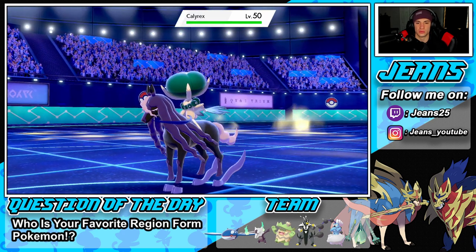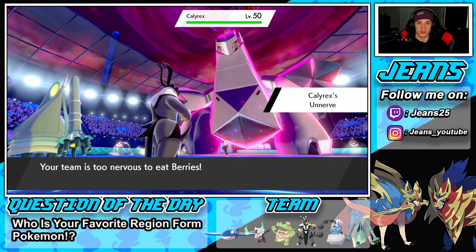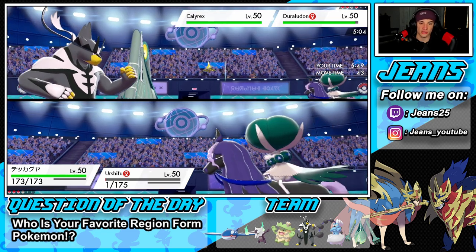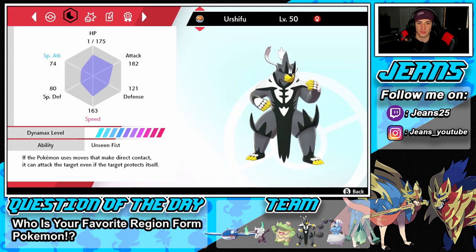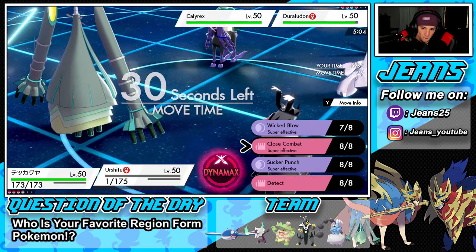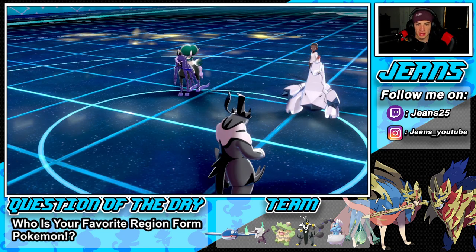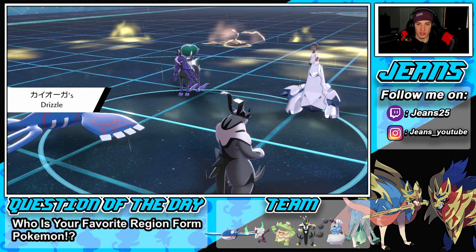He's going to bring in Calyrex. This one's tough. I think he's rocking Ally Switch. I'm going to swap in Kyogre. How fast are you, Urshifu? 163 — do we think we are fastest on the field? I don't want an Ally Switch coming in here. I'm going to Sucker Punch over onto the Calyrex. I think maybe he might outspeed us. I wish I knew the speeds. Let's see what happens.